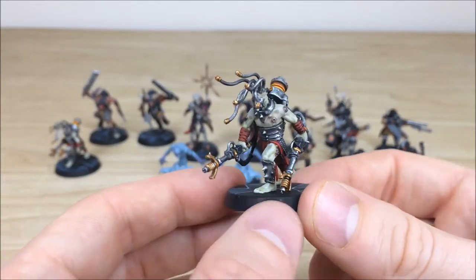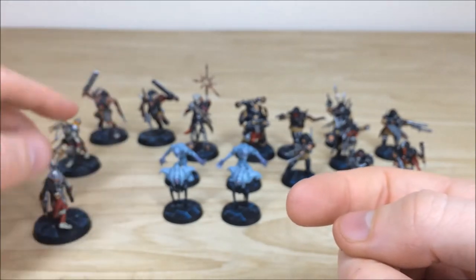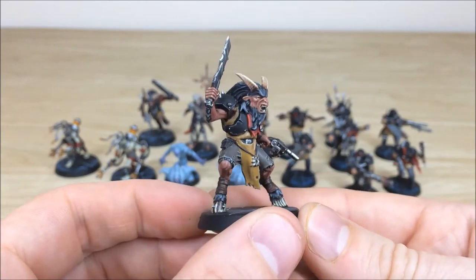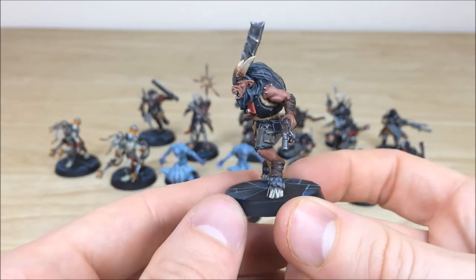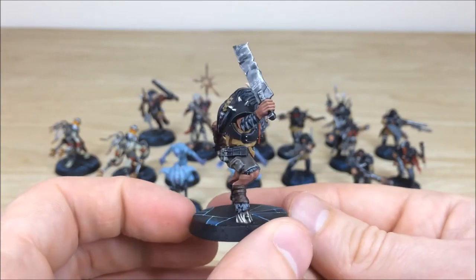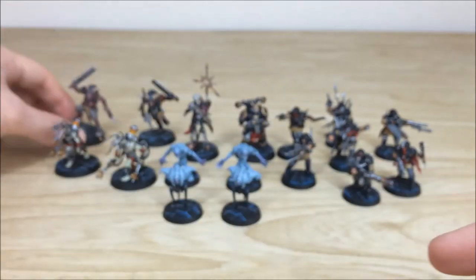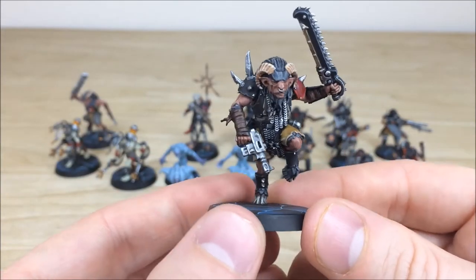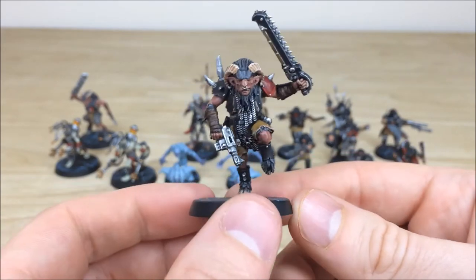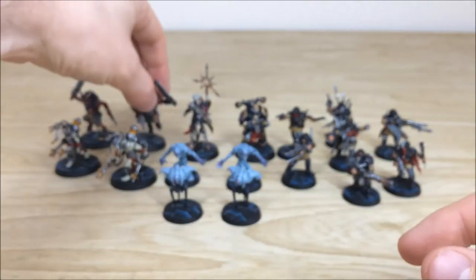We've got the beastmen as well, so let's pull those forward. All the eyes, teeth and everything are fully picked out, as you can see — all the bone work on the feet and hooves, some of the highlighting on the metal weapons to give them a lovely sheen, with some scratches and chips as well. Here's the other one — they've kind of got the same sort of armor and webbing stuff as the traitor guard, which is really cool.